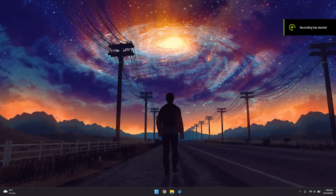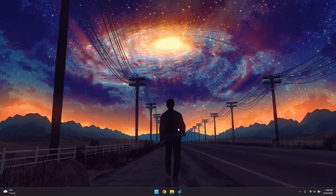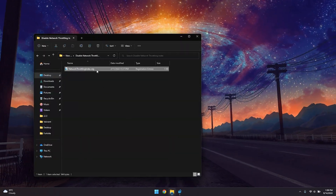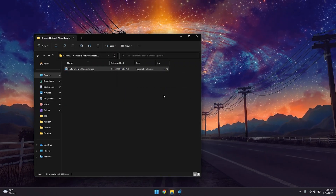For the next step, download the registry file from the link in the description. Once downloaded, open the file, double-click on it, and click Merge. When prompted, click Yes and then OK.